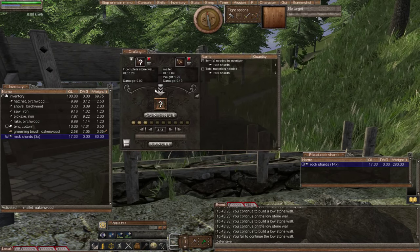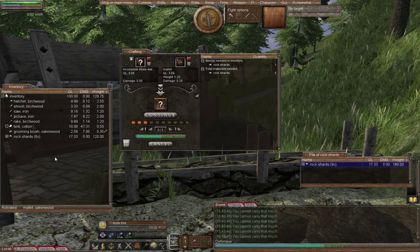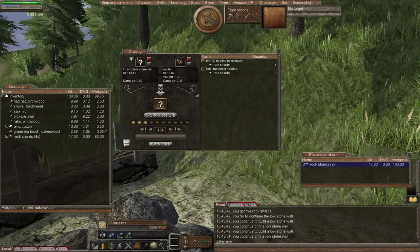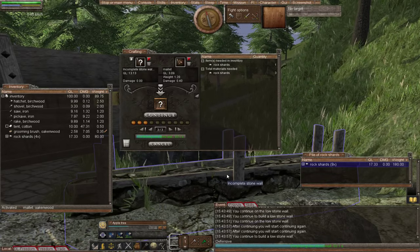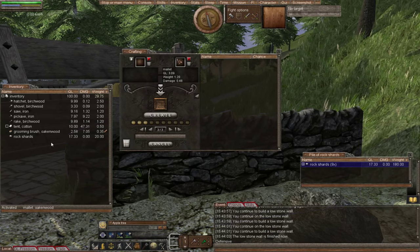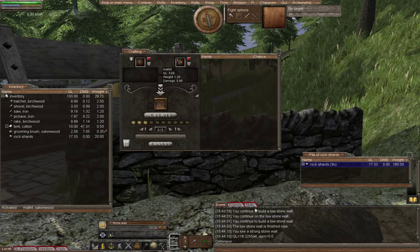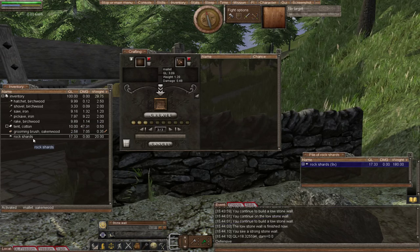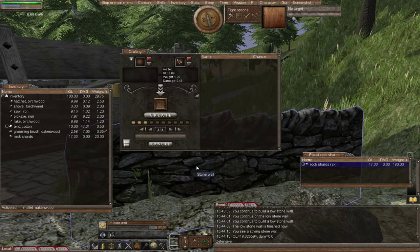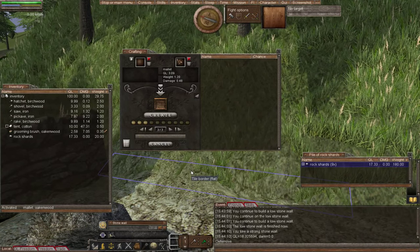It doesn't take long because there's only 10 rock shards per wall, so it's very quick. You're probably wondering why I've got so many rock shards if it only requires 10 — well, there's going to be another wall just there. Low stone walls are the best because they're so easy to repair — you only need a rock shard to repair it. For improving it, it's only quality level 18 right now, but once my mining gets better I can improve it easily with a rock shard, as long as the shard is a higher quality than the wall itself.